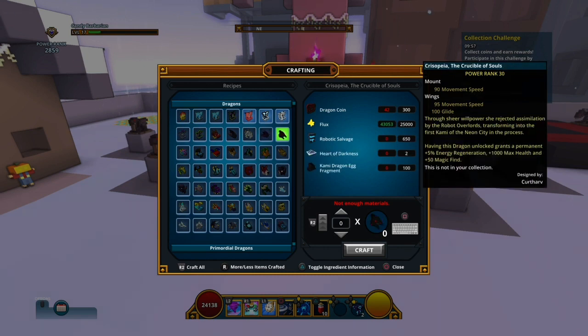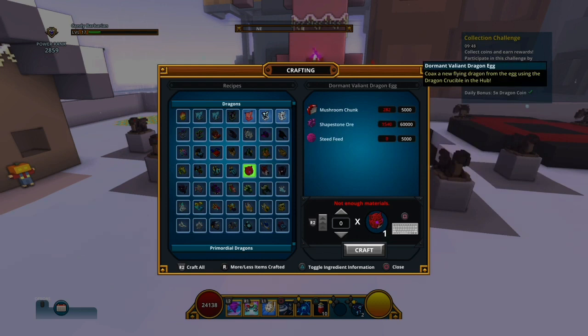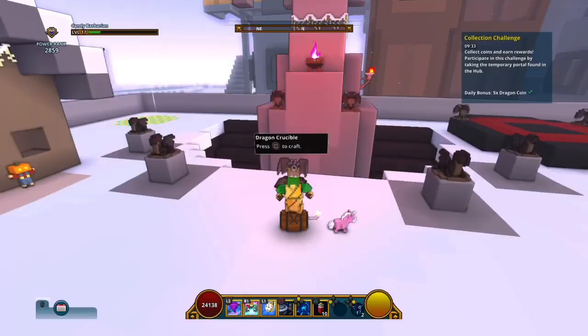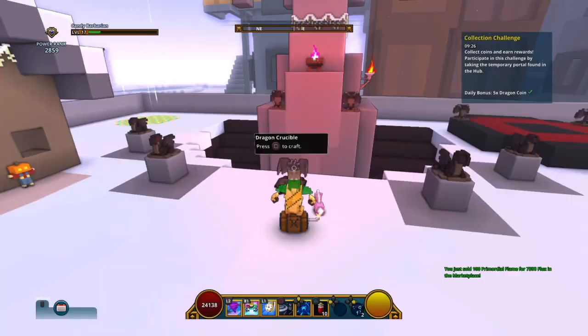Dragon egg fragments can be used to make dragon eggs, or here a complete mount. You need to craft a dragon egg to make this dragon. There are also primordial flame dragons which need a diamond dragon egg - I don't have one. You can get it from the empire gem boxes as a really rare drop.